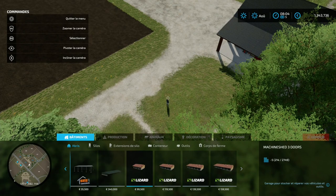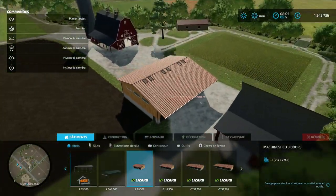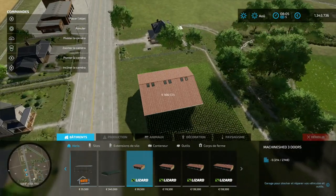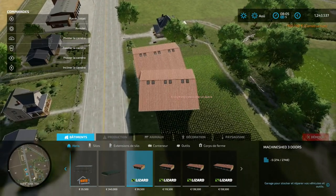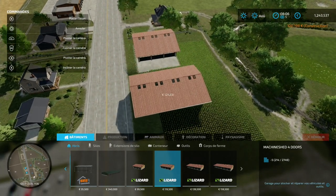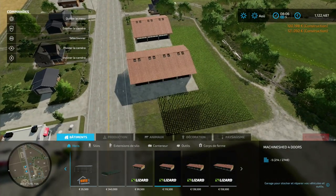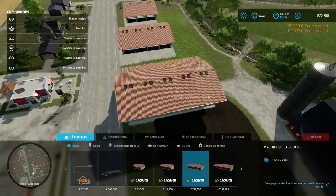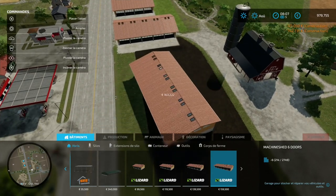On les a en 4 modèles qu'on peut tous poser pour les voir. On va les poser comme ça. Un, deux, le troisième. Ouh, là le dernier a l'air d'être grand alors. Et le quatrième.